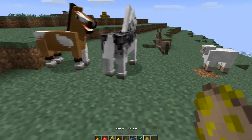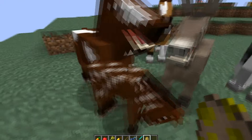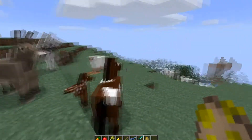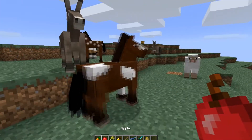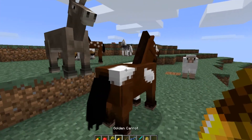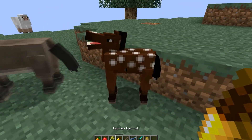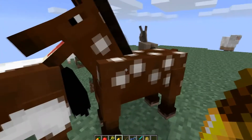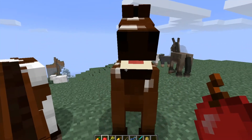We'll just spawn a bunch of different horses. Oh yeah, that's right, that's a donkey — I was actually on a donkey earlier. So in order to get these guys to like you, as far as I know... well first, let's actually make some. Oh, there's a baby one! If you feed the baby ones golden carrots, they go to full size.